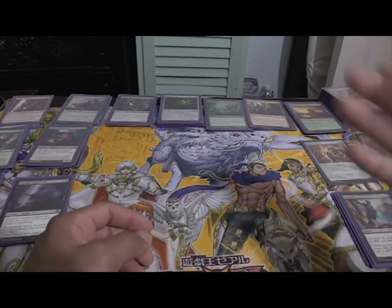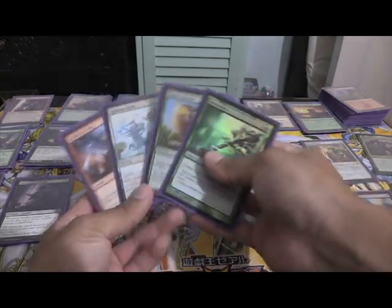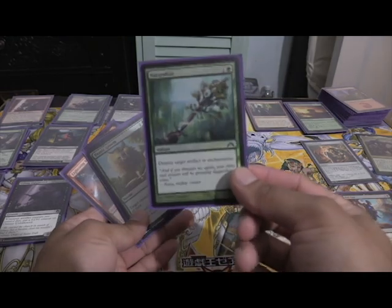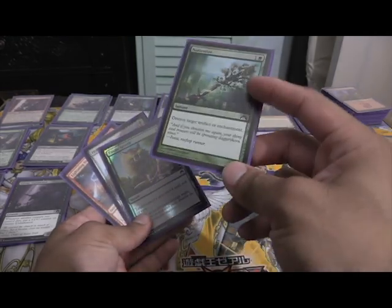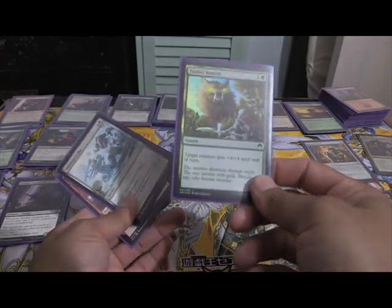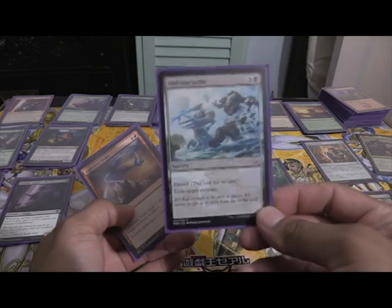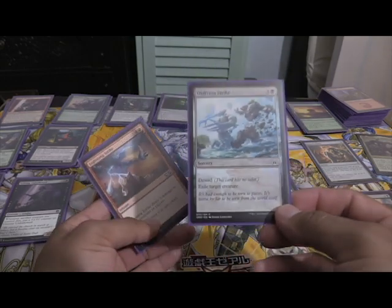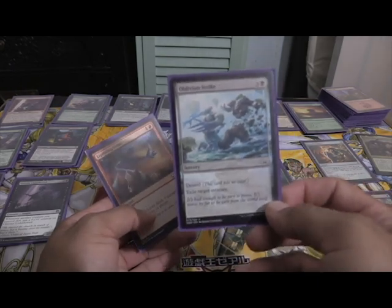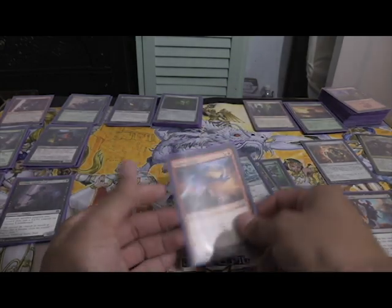Moving on to single target removal — there was none in there. I basically only pulled out four cards in color that were even playable: one Foil Naturalize to get rid of artifacts and enchantments, Titanic Growth to work as a combat trick to take out a creature, an Oblivion Strike which is the only card I got in color that exiles a target permanent, and a Lightning Strike for direct damage because I had nothing else in color.